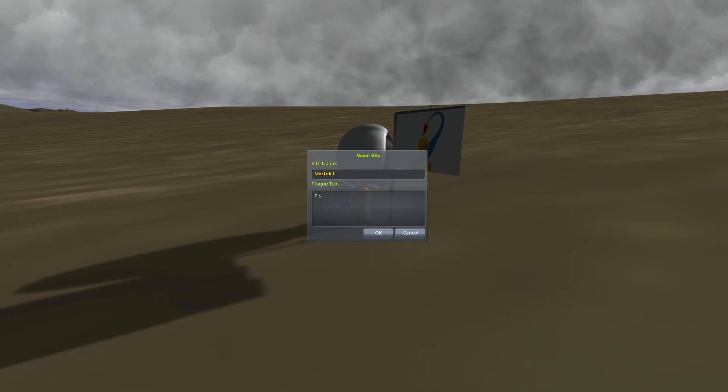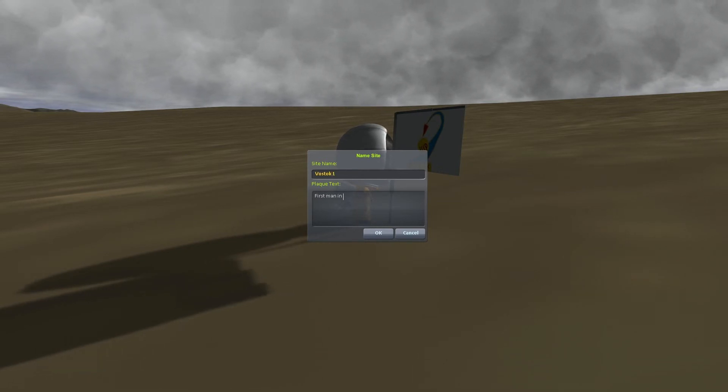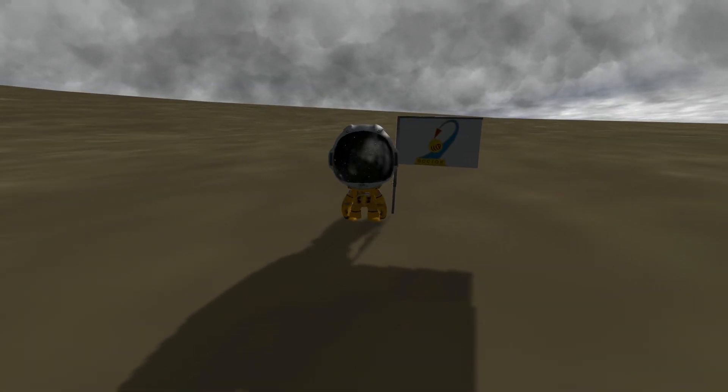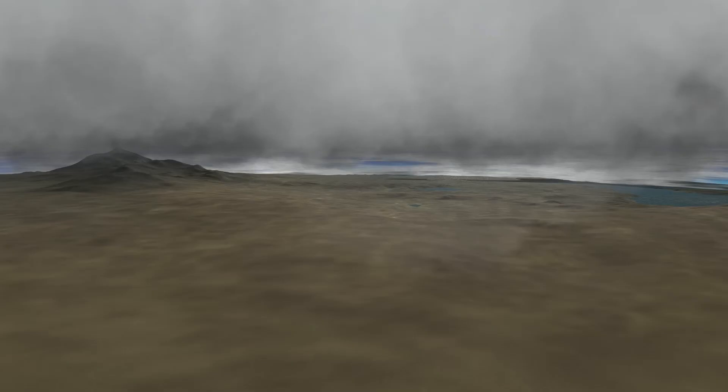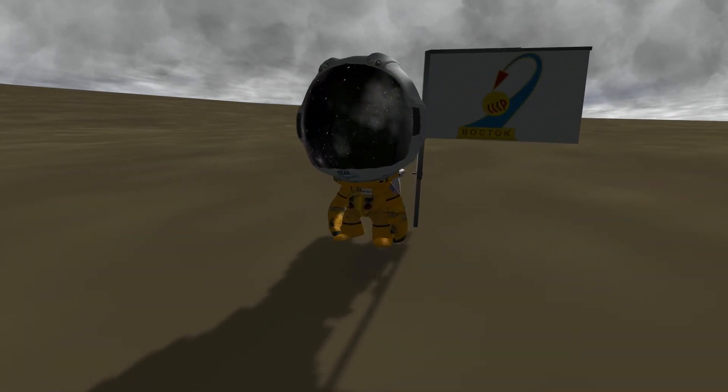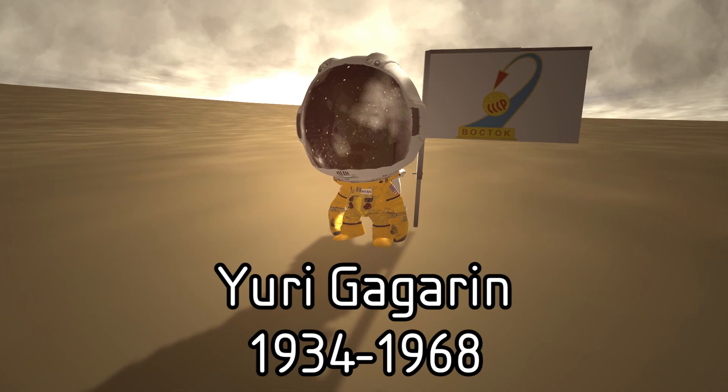He flew a few times, but on one tragic day he was flying a trainer jet. We don't know what happened, but the trainer jet went down and Yuri, unfortunately, died. So I am going to be ending with another memorial to Yuri Gagarin, the first man in space.